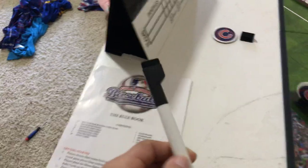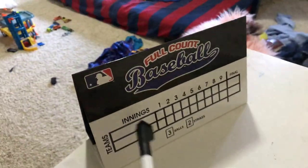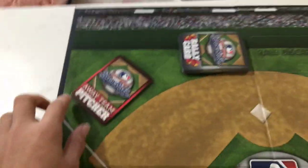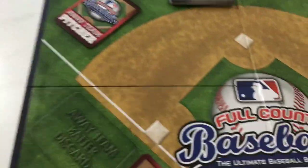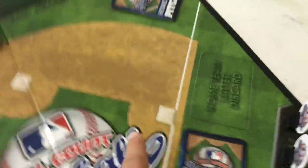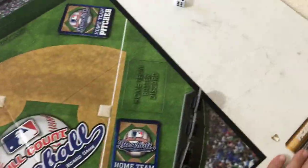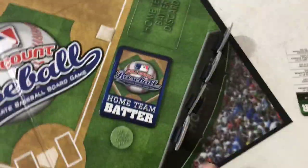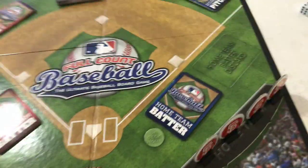We got the rule book, we got the marker to put on the scoreboard. We got the rally cards, we got the away team pitcher cards, we got the away team batter cards. We got the home team pitcher card, home team batter card. There's all three — two MLB teams.